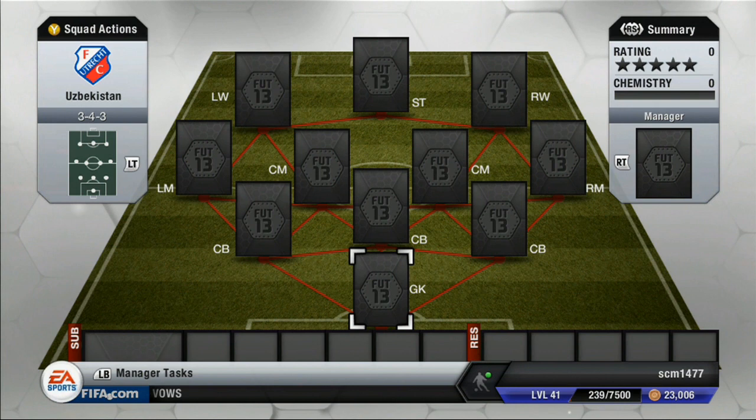Hey guys, what is up? I am back for my fifth episode of Around the World of FIFA. In this episode, we are going to be looking at Uzbekistan. They didn't have enough players to fill up one whole team, so I had to make a hybrid. I think there's only four players from Uzbekistan, and the rest are going to make a Russian League hybrid. We're using a 3-4-3 today because there's one left mid and one left wing from Uzbekistan, and I wanted to be able to put both of them on a team.